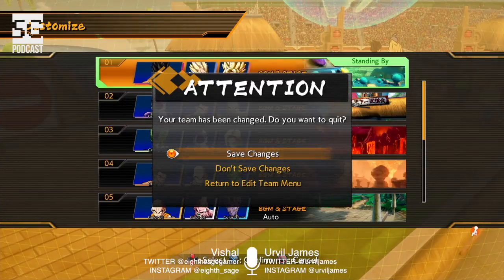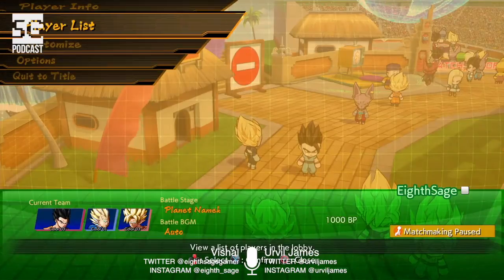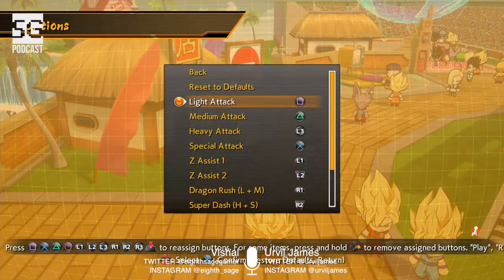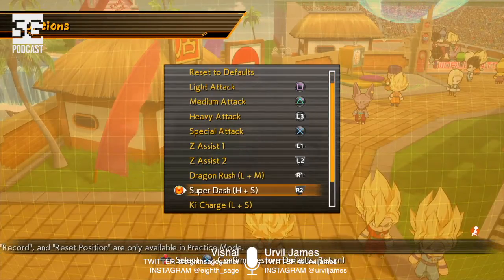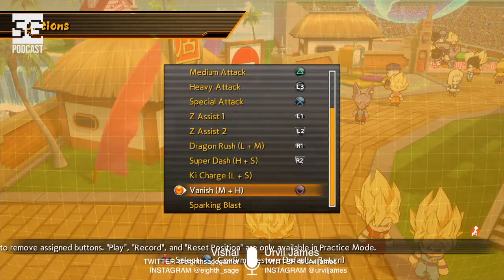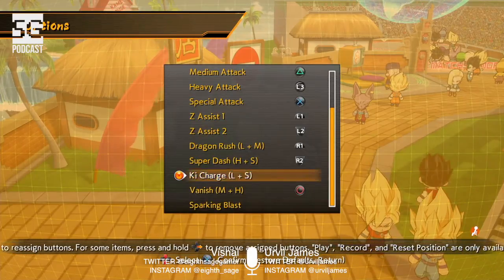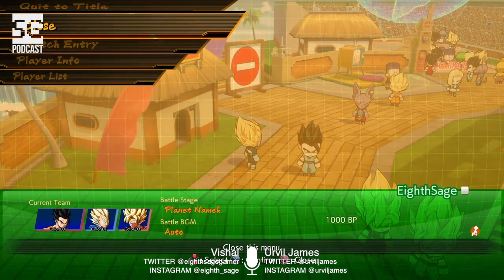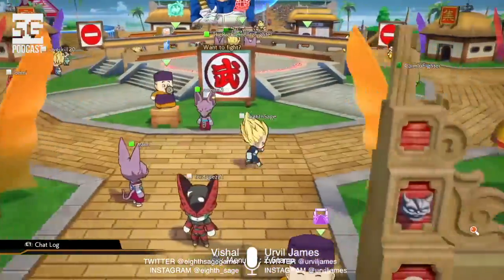Save changes — that was pretty confusing. The options include player lists, customized options, and button settings. Light attack, medium attack, heavy attack, special attack, Z Assist 1, Z Assist 2 — I'm so new to this. There's also a vanish option. This is not like the old Dragon Ball games. Reset to defaults, and that's basically what's going on.